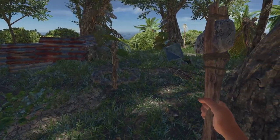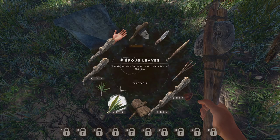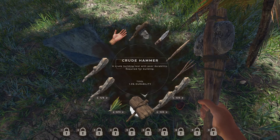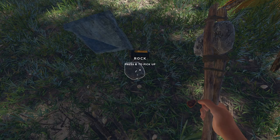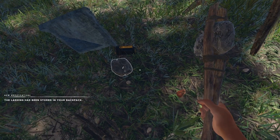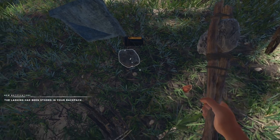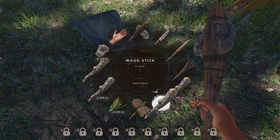I need to make a new hammer. That's one percent. What do we need to make a hammer? Two stones and a rope. I can definitely make a rope, probably a couple of them. I should be able to make at least two ropes. Let's pick up the rock - can't pick up the rock, don't have a broom.